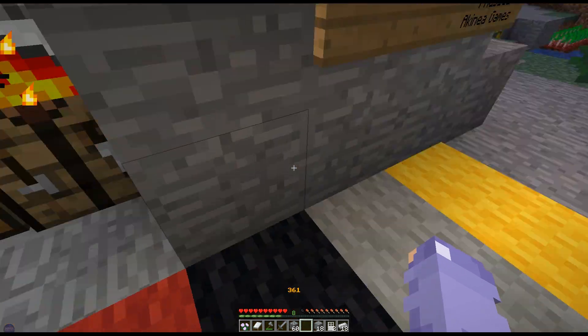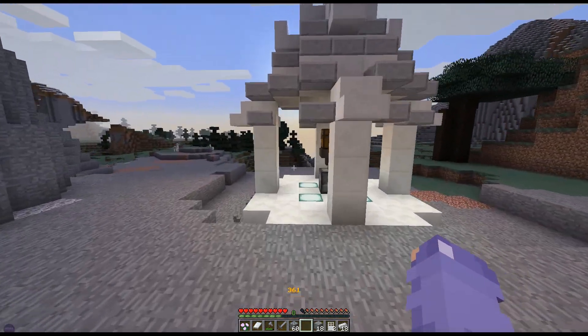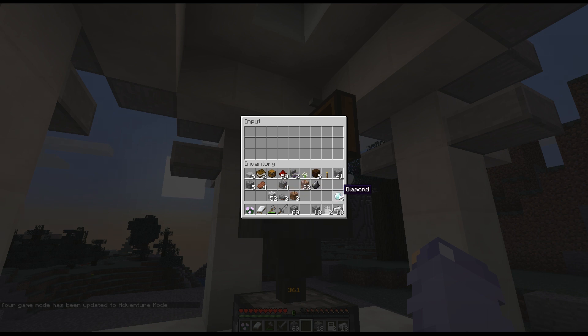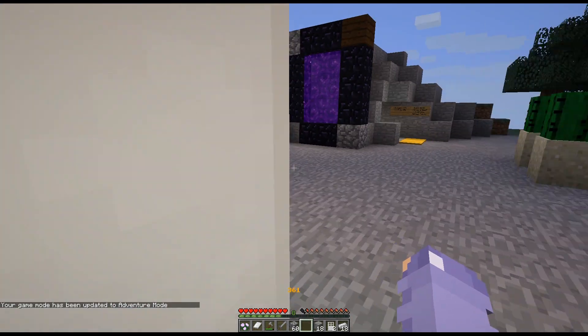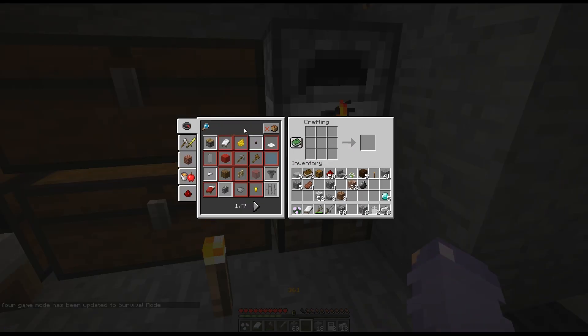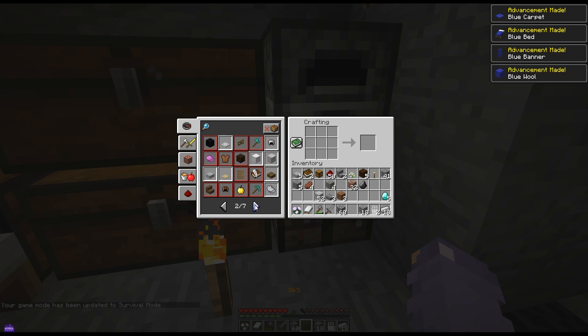That's what I was gonna put in — and a mossy cobble fence. It's a good idea to grow this in case we need more; we will need more. What was I trying to make? This carpet is so beautiful by now, just look at it.